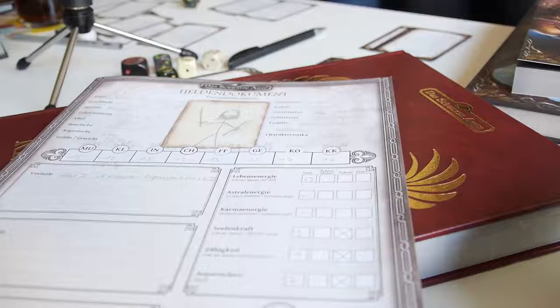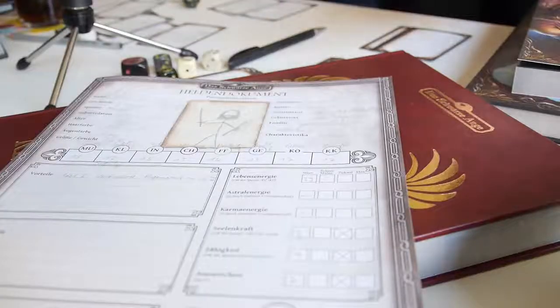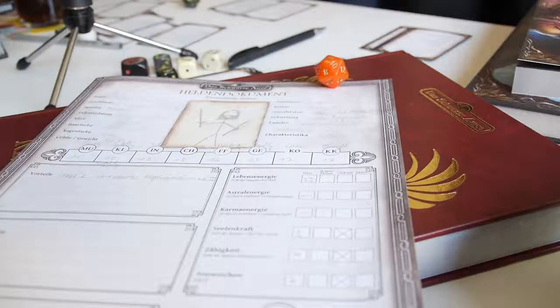So you have to roll on sagacity and intuition twice. That's the same attribute rolled twice. For instance, controlling yourself when suffering from pain requires courage twice and constitution once. So I don't think my chances are as good as the last skill check, but we'll see. You start off with sagacity — and that's a 17. That's not good — you need all five points to pass your sagacity check. And then two intuition checks.